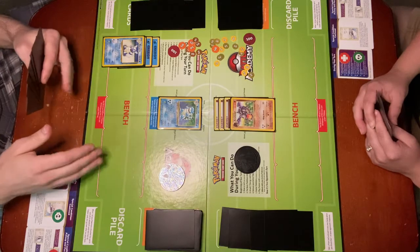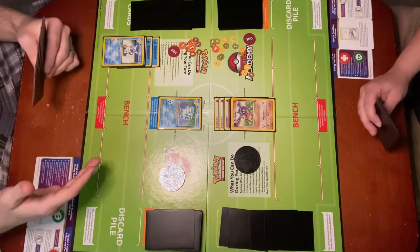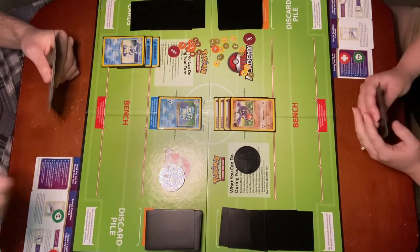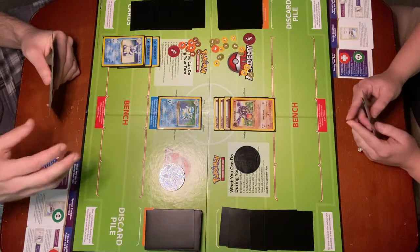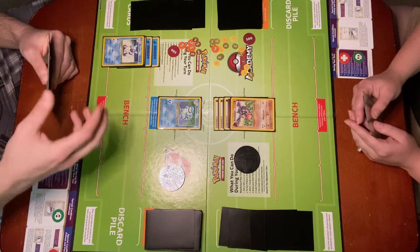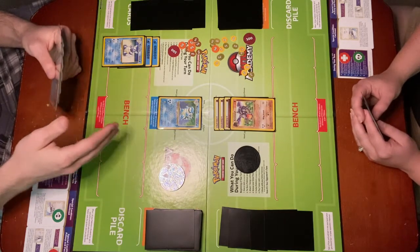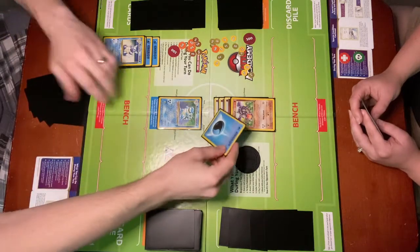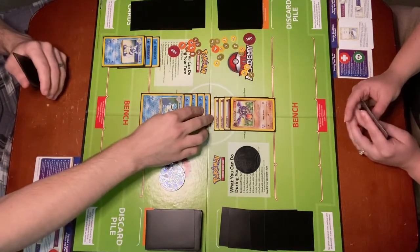Rain Dance is an active ability. Even though it's called a Pokémon power, it's still under the category of abilities. There are lots of things — Pokébodies and other things that are all considered abilities. It's an active ability in that I have to choose when to use it. Blastoise's ability cannot be used if he's affected by certain special conditions, which are usually the rotation conditions. If he's affected by any rotation condition, he cannot use the ability. He is not, so I'm going to go ahead and use the ability to attach four water energy from my hand all to Blastoise at once, because his ability says as often as you like during your turn before your attack.